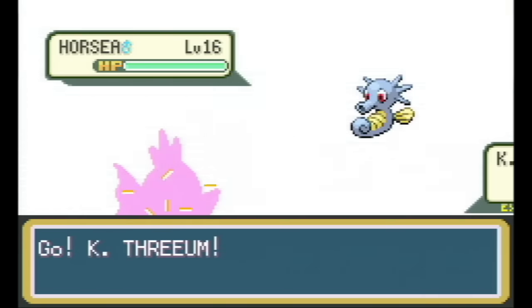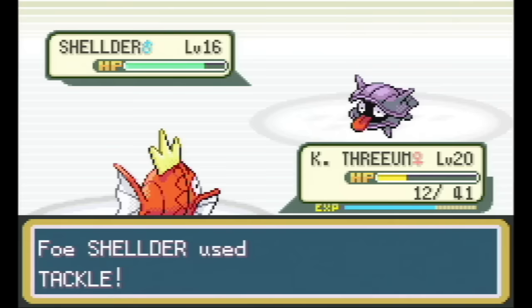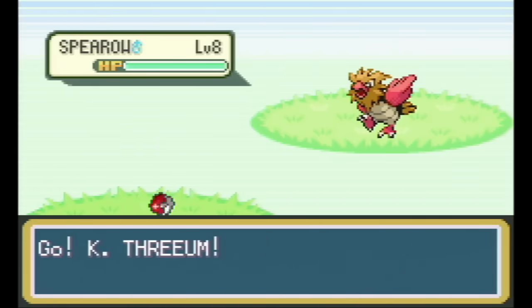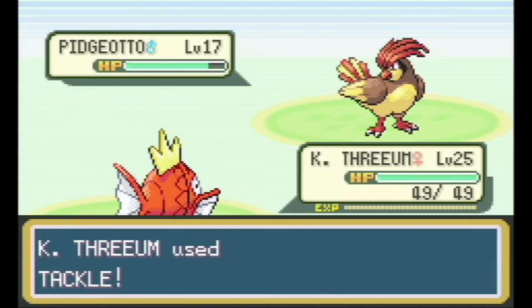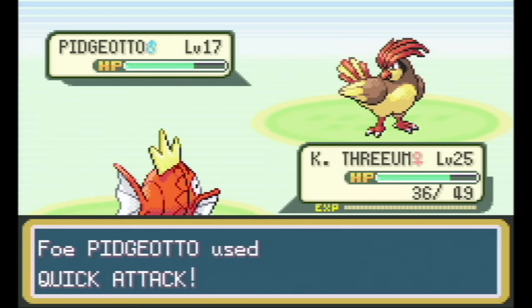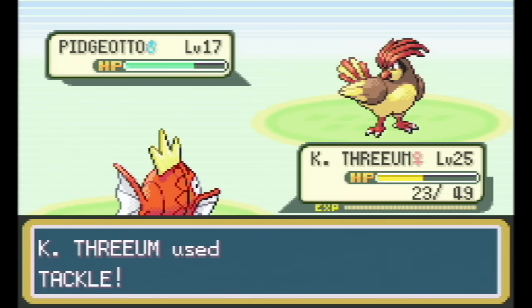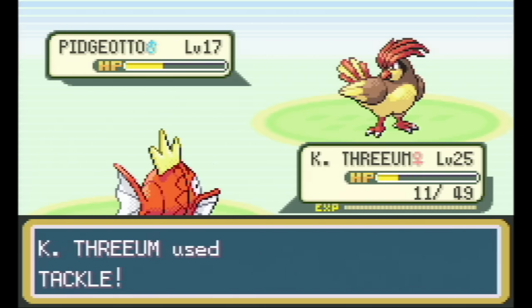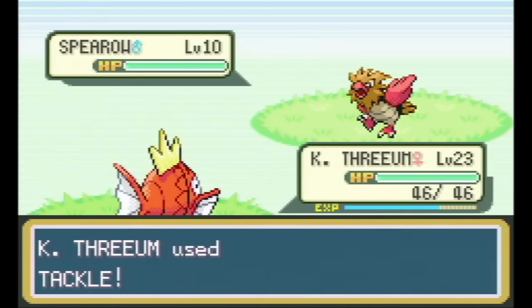Cerulean Gym wasn't working either — forget about Misty, I wasn't able to beat a single one of her trainers, indicating this was going to be a really difficult section. So I went back to Route 4 to level up a bit more. I leveled up five more levels and tried again, but still couldn't get past the Pidgeotto. Even without Sand Attack, his moves — Tackle and Gust at base 40 power — were doing 6 damage. I'm just not dealing enough damage.